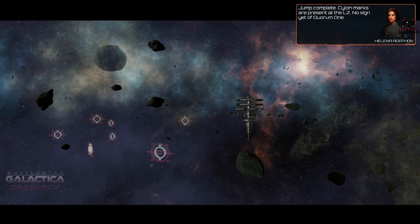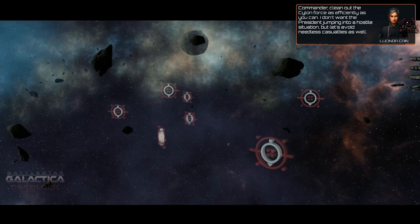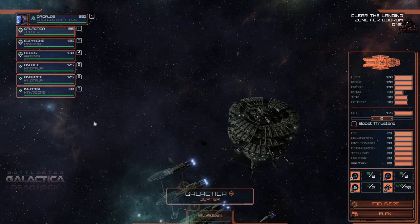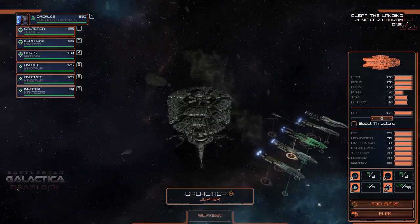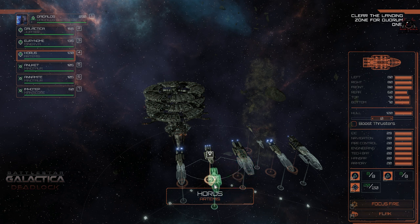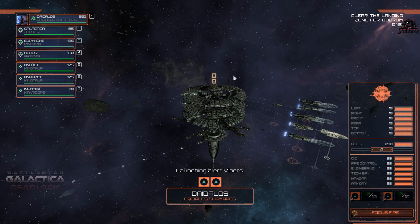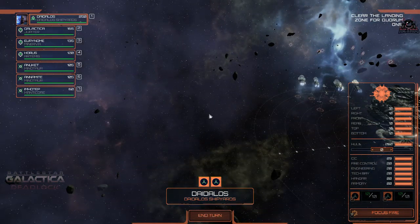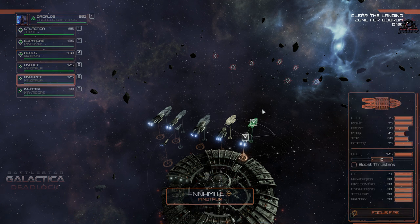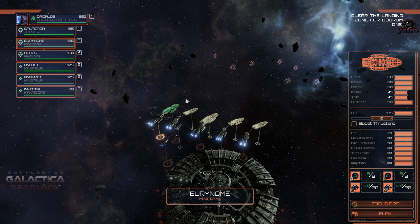Jump complete. Silent marks are present at the LZ — no sign yet of Quorum 1. Commander, clean up the Cylon force as efficiently as you can. I don't want the president jumping into a hostile situation, but let's avoid needless casualties as well. So the president is going to be jumping in — we've got to clear the landing zone of Cylons ready for Quorum 1, which is obviously the predecessor to Colonial 1 as seen in the Battlestar Galactica series.